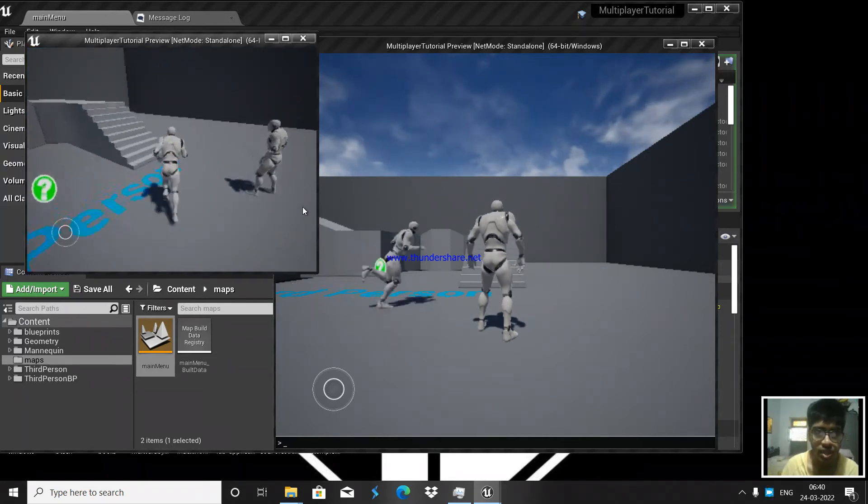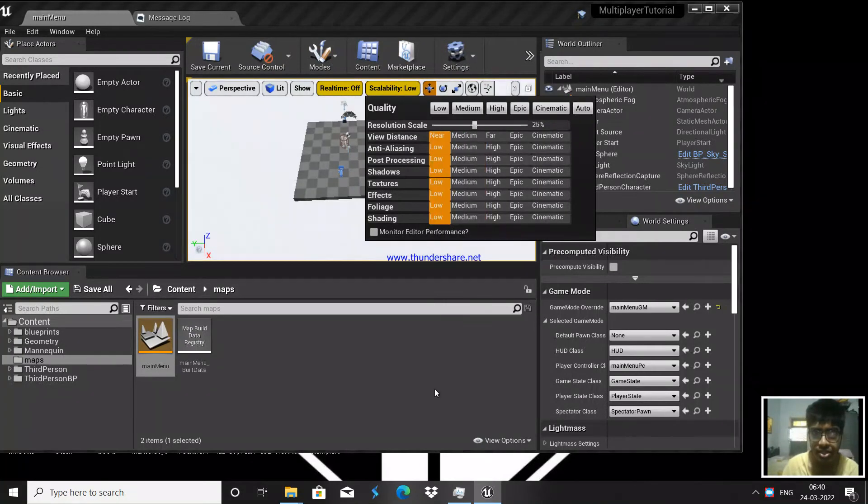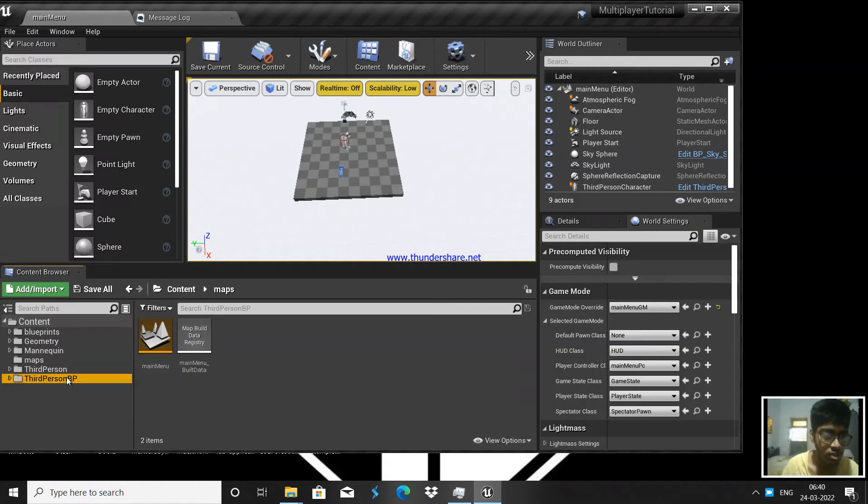Okay, that's how we do it until now. Let me decrease the scalability to low. Now let's go to this third person blueprint map — we're going to edit this map.